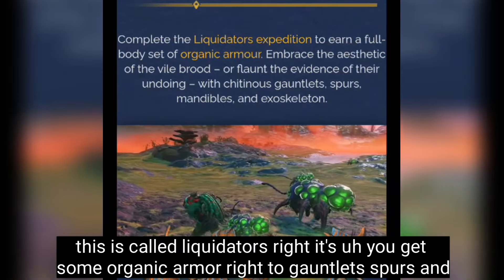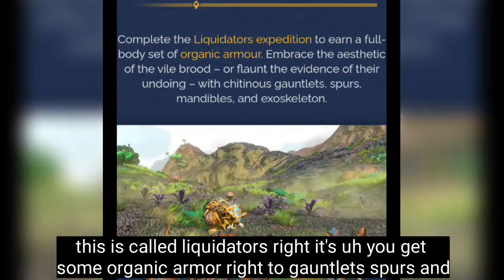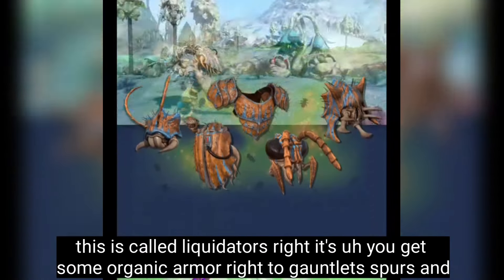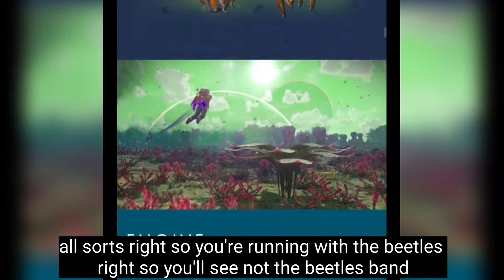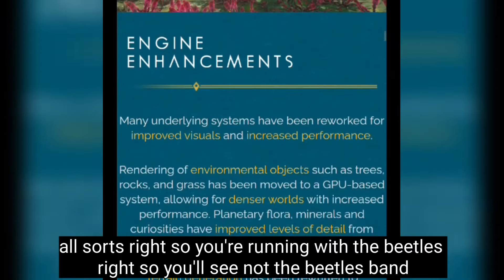The expedition is called Liquidators. You get some organic armor — a gauntlet, spurs, and all sorts. You'll be running with the beetles.